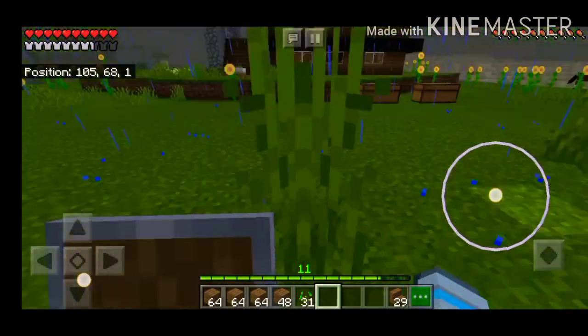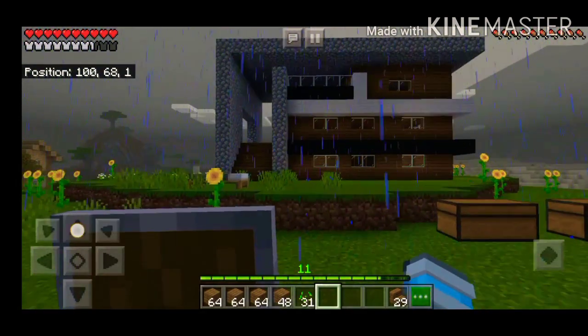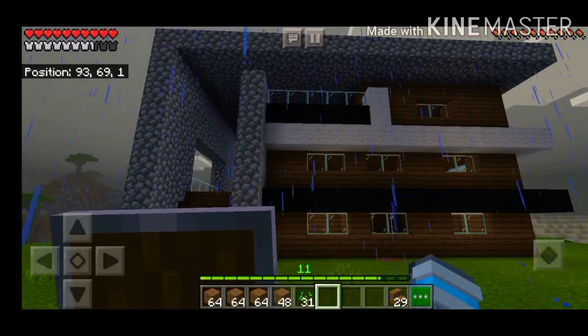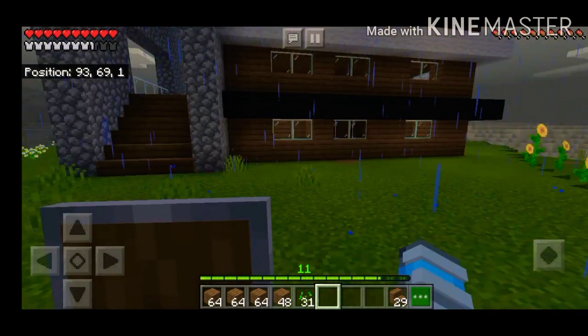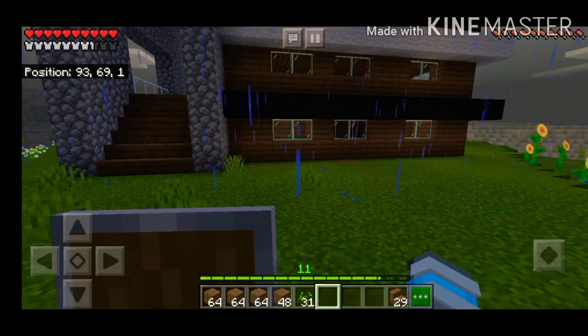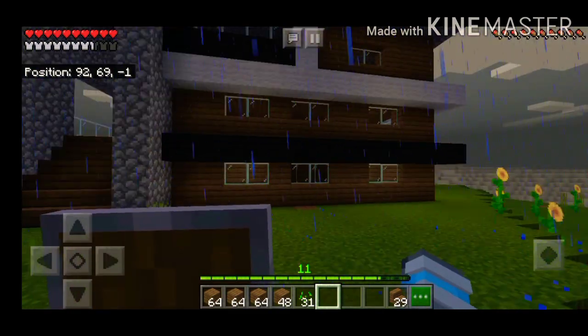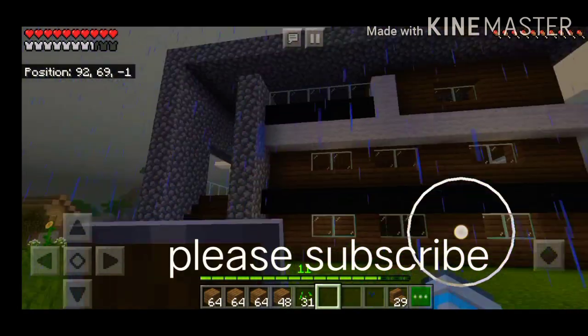Wow, this looks fantastic! So I think that's it for today. You can put anything in any room — make a room for enchanting, another as your bedroom, one as your storage, and even an underground room for your mining area. There are so many things you can do! Hope you guys liked this video — please give a thumbs up, and bye for now.